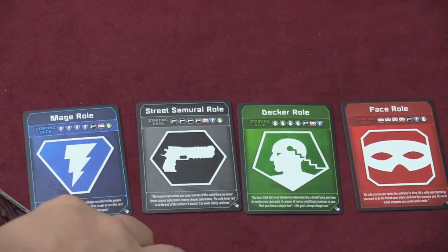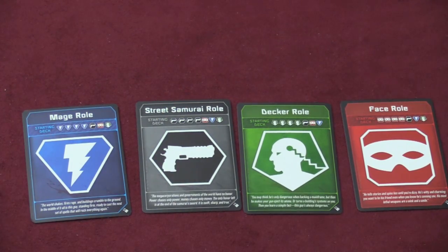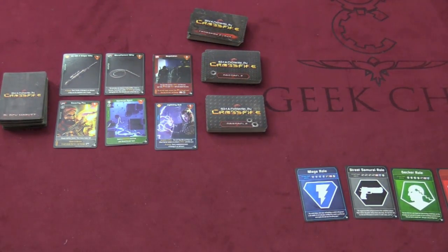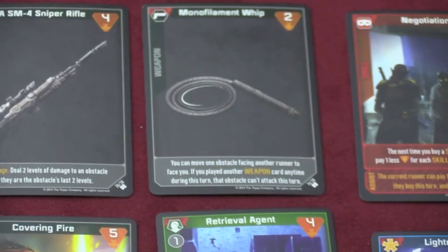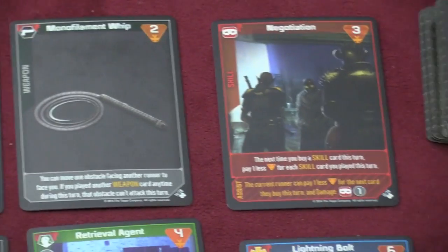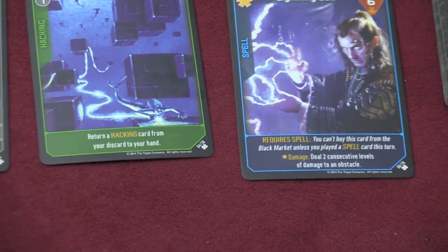All the starting decks are similar — they all have four of one card and then the other three. There are these four basic cards. You'll shuffle these cards and draw whatever your character card tells you to draw. There are also going to be some cards placed in the middle. These are cards that you can buy and add to your hand to use. The cost of each card is in the top right corner. So this whip costs two, the sniper rifle costs four, the negotiation costs three, and the lightning bolt costs six Nuyen.